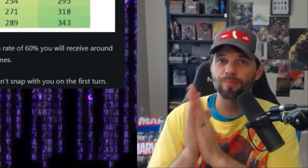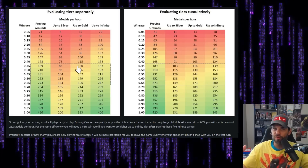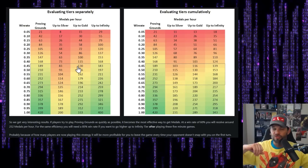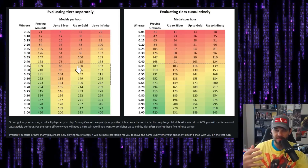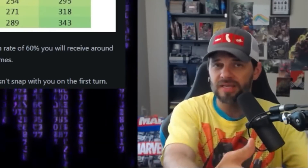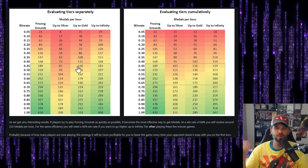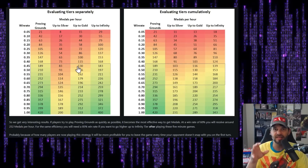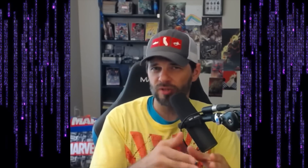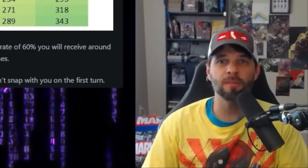With longer games, 168 medals at 40% in Proving Grounds is like a 60% win rate in Infinity — that's night and day. People are already starting to do this. The strategy: snap, snap, snap — just go through Proving Grounds, help each other out. It's like dating — if you figure out someone isn't in the same boat as you, do you stick around, or do you move on? Recognize it's not working and move on to the next one.